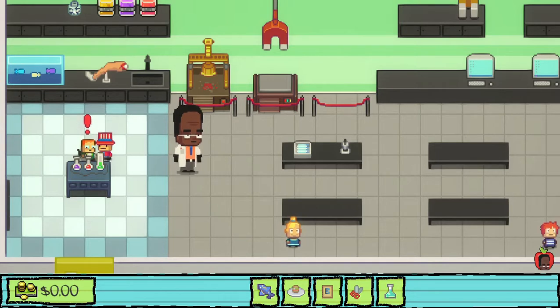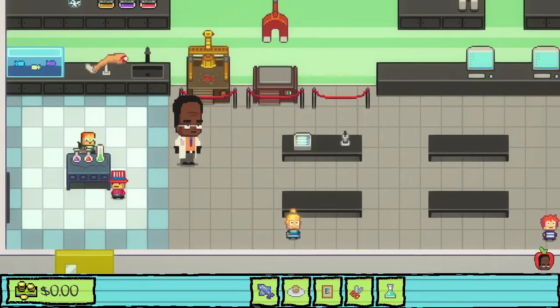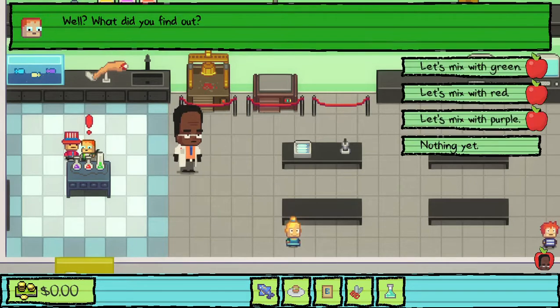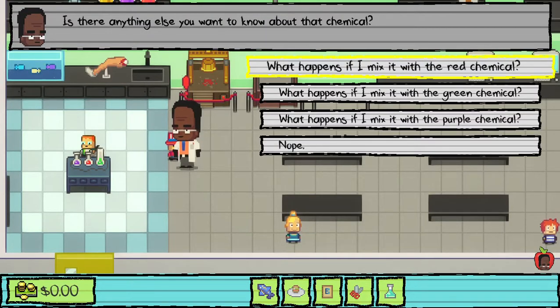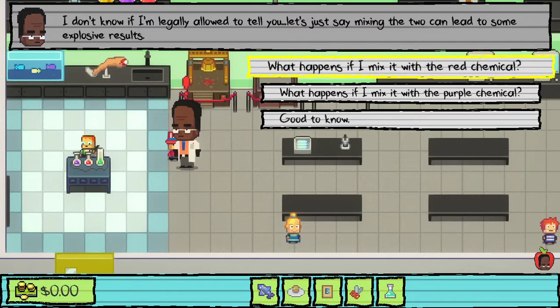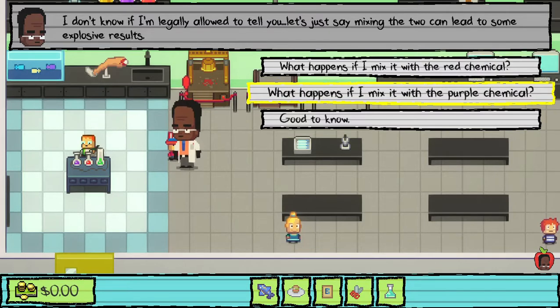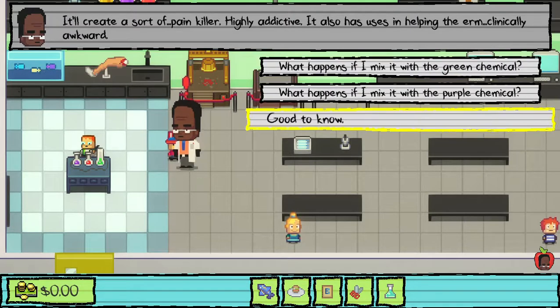It's a bit graphic but that shouldn't matter because it's pixel graphics. Basically, you need to do Breaking Sad up to the last apple in the science lab. Then when Monty asks you to go talk to Dr. Danner, aka Big Forehead, he tells you what'll happen if you mix it with the red chemical, green chemical, and the purple chemical.